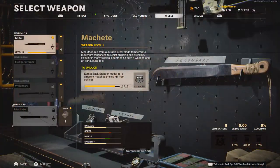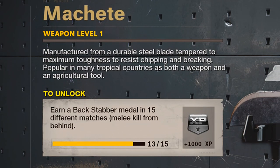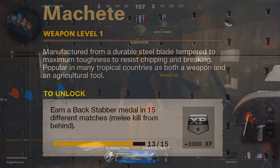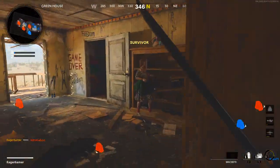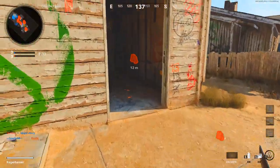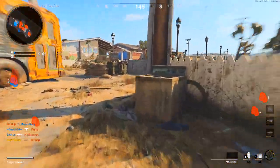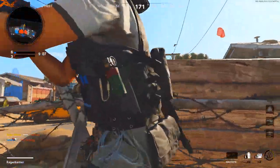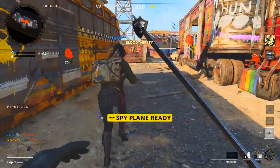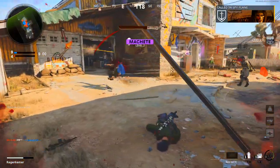In order to earn the machete, the challenge requires you to earn a backstabber medal in 15 different matches. A backstabber medal is where you kill an enemy from behind with a melee weapon such as a knife. Importantly, this must be done across 15 different matches - you can't do all 15 kills in one match. Also, you can't leave straight away after getting the medal, as the progress will appear to count but will actually reset when you come back.